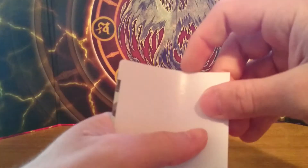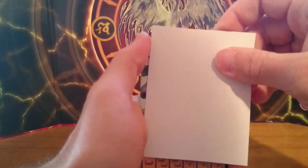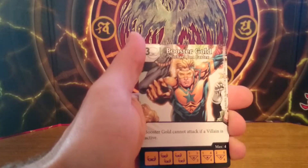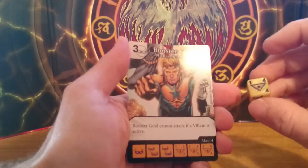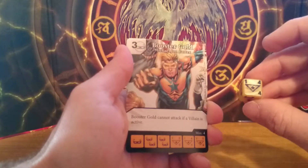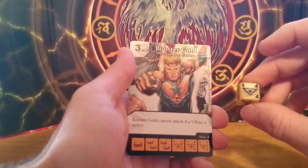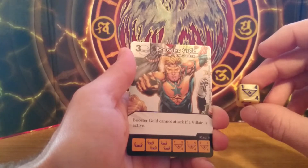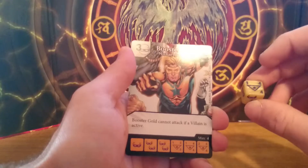Of course I'm hoping for KC, because he's one of my favorite DC characters and also his card is amazing. Our first card is Booster Gold, so this one is just a common, pretty bad stats, but for a 3 cost mass character, he says that he cannot attack if a villain is active. I don't think this one is very good.